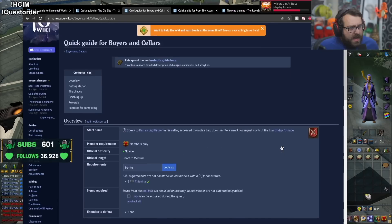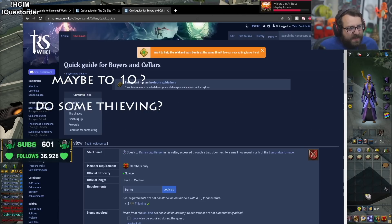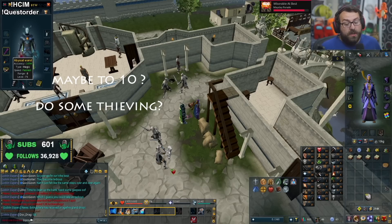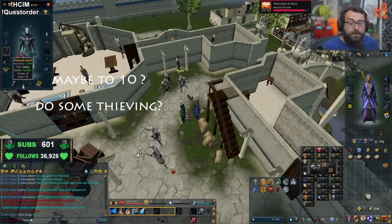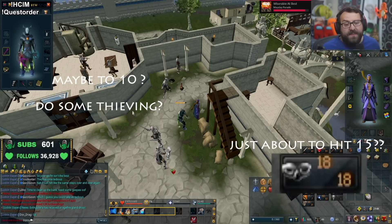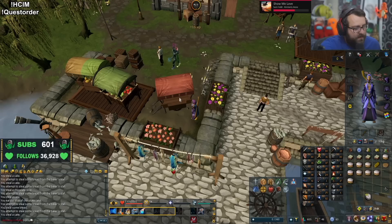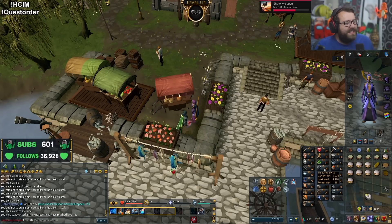We need to do Buyers and Sellers which gives us a little tiny bit of thieving XP, and that would take us maybe to level 10, and then we'll have to actually do some thieving. The baker's stall definitely is a place, so I'm probably gonna do baker's stall till we're just about to hit 15, then do the quest, get access, do the doors to 25. Wait, how am I 19 thieving already?